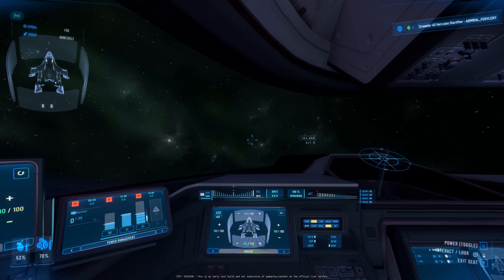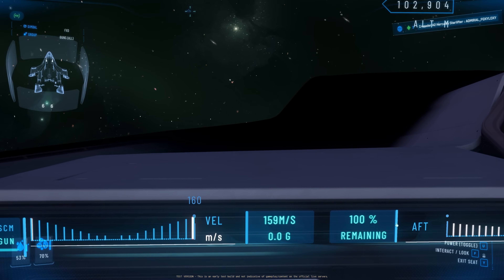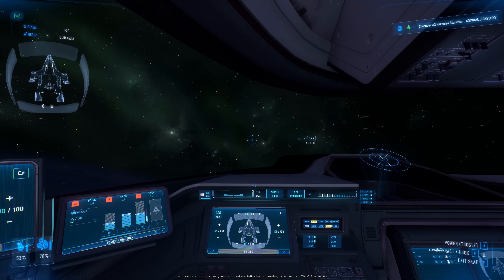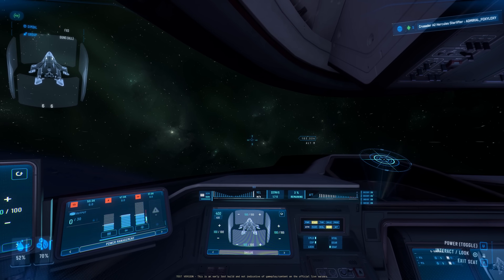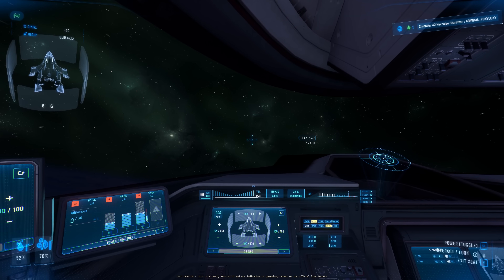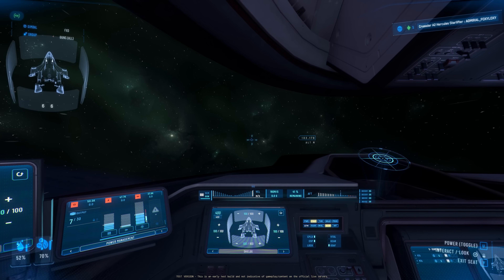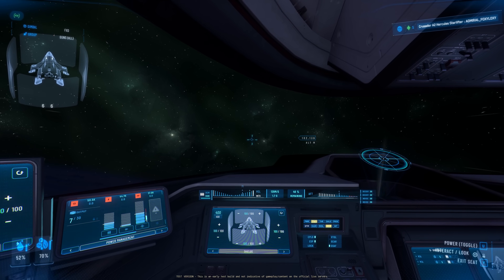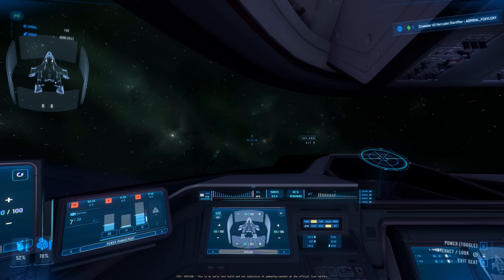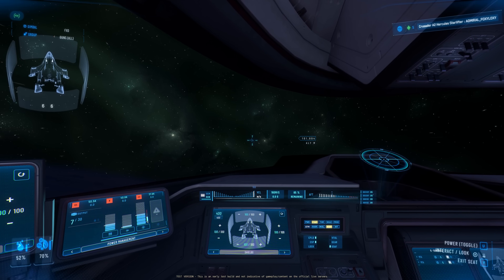Now let's check out the engines. I give full power to my engine and then use all my boost — the number on screen is the boost amount. My boost drops to 0% and then charges back pretty quickly. Now if I draw all the power away from my engine, the boost charging slows down a lot. Again, this is nothing new, but I wanted to include it in this video in case you're new to the power management system.